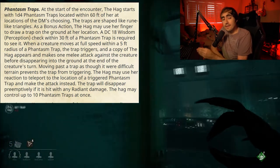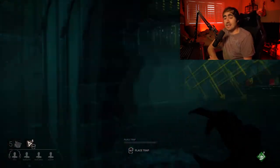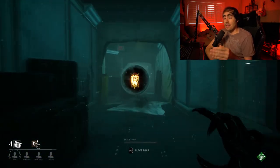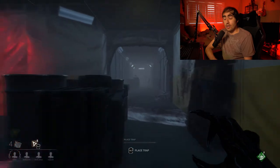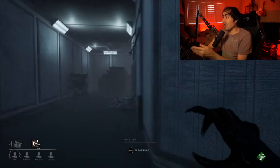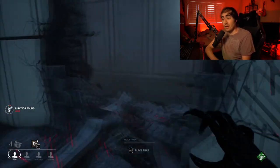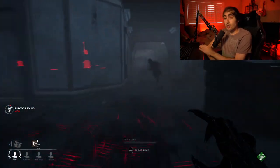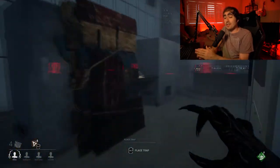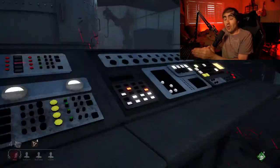The Hag may control up to 10 phantasm traps at once. The idea behind this is: if the Hag decides she wants to make the attack, she could teleport to the location and make the attack, and then the party member has to decide whether or not to attack the Hag or whether it's just a decoy and they'll waste their action. There is a good amount of deception to work with should you use this feature appropriately, as a decoy does not disappear until the end of that creature's turn, so some difficult choices will have to be made.